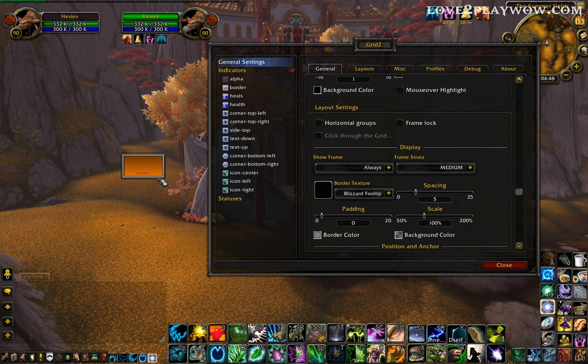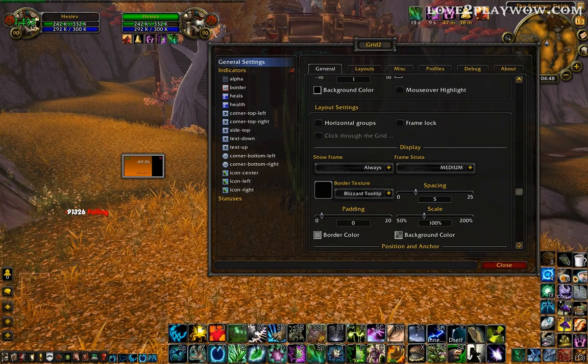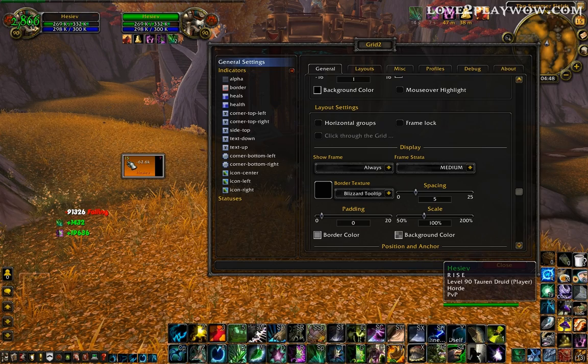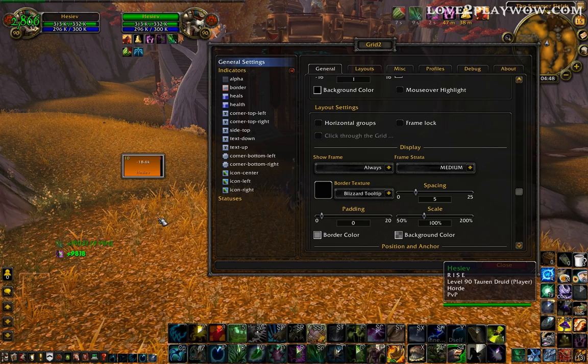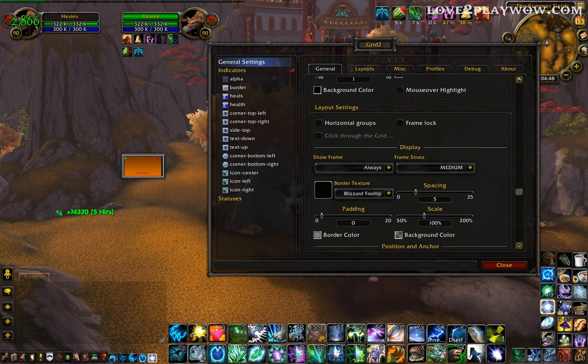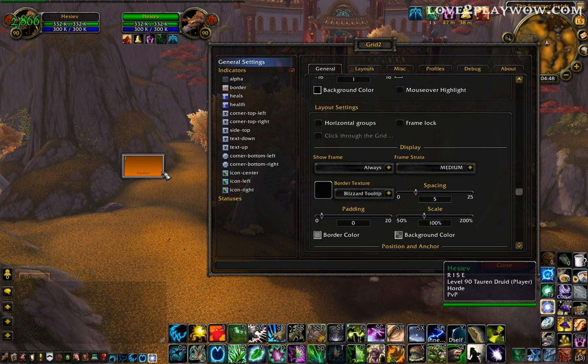That's how I have it — spacing 5. So in Display, scale, spacing 5. Then you'll notice there is some default stuff on — very tiny numbers showing Rejuvenation and Lifebloom. But the main reason I went with Grid 2 and this setup was because I wanted to actually receive big icons for Rejuvenation and not text.